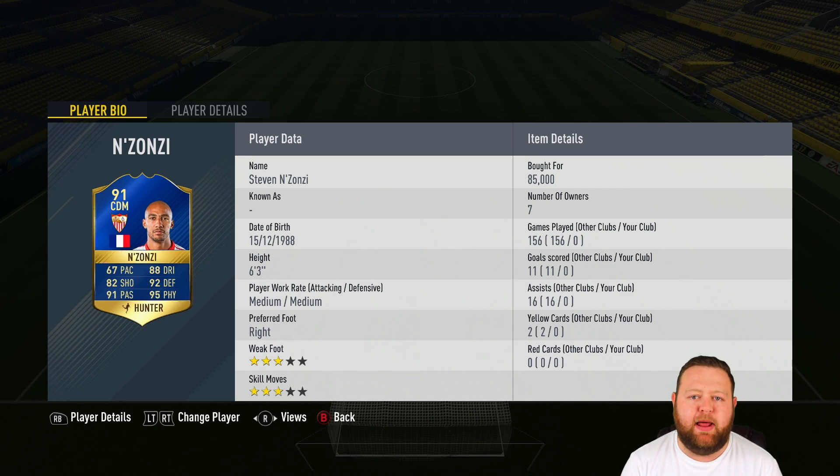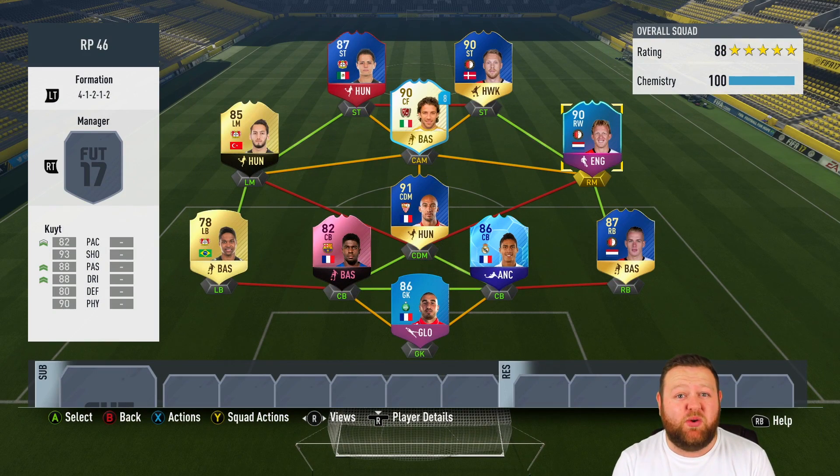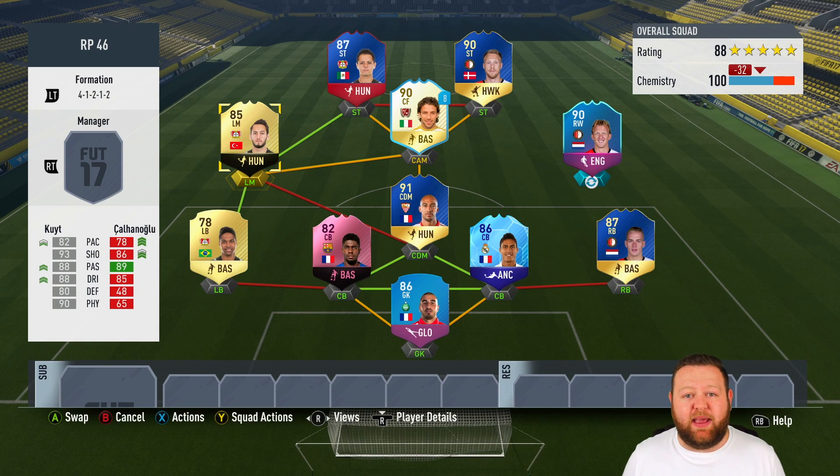Our first random pick player is 91 rated Steven Nzonzi. He's got 67 pace, but everything else about him is way into the 80 club — he's got 92 defending and 95 physical, so hopefully he can do a good job in that role.